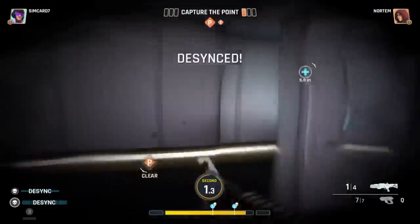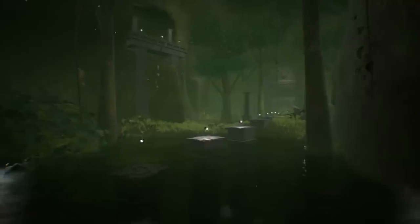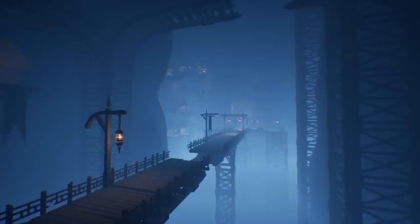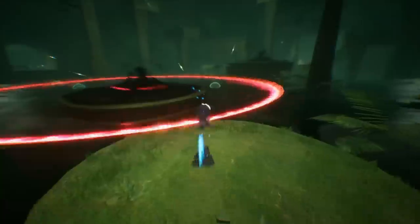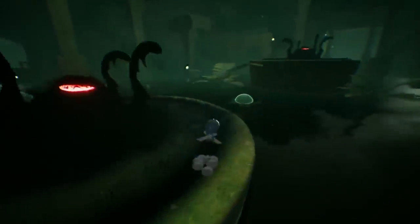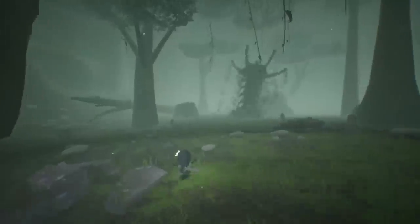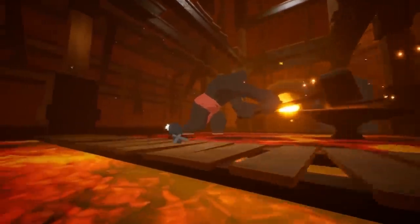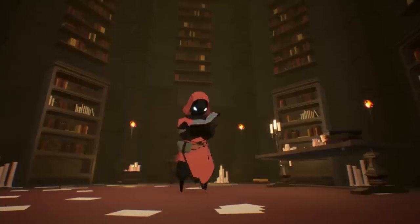Now for the last game — an action adventure ninja game called Blue Fire. This was the first game shown and it really caught my eye because I love the ninja moves and it's full 3D. Publisher Graffiti Games and developer Robi Studios have announced Blue Fire for the Nintendo Switch, launching as a timed console exclusive this summer, with support for French, Portuguese, German, Russian, Chinese, English, Spanish, and Italian.